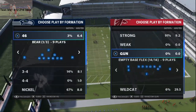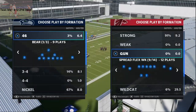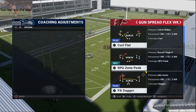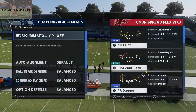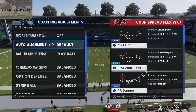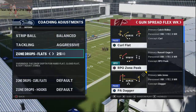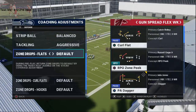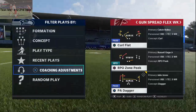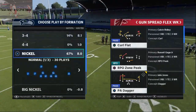What I want to show you is there's no special concept that's necessarily better, but curl flat right here is one of the best concepts in Madden. Here's why: no matter what the defense does, what you can do with this is absolutely crazy. We're going to put our zone drops on default and come out in a very simple curl flat concept.